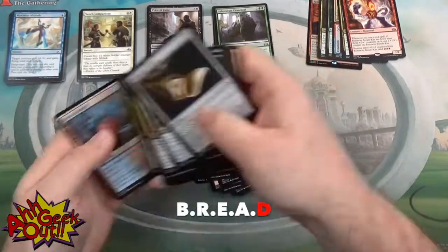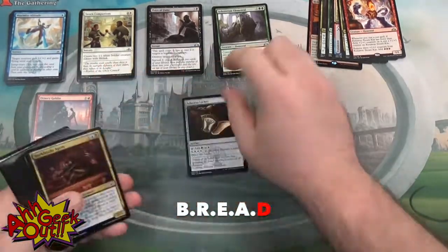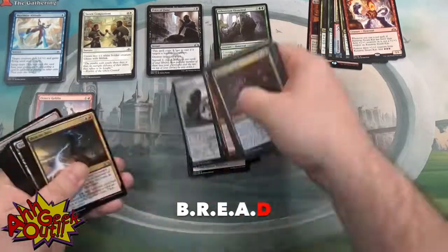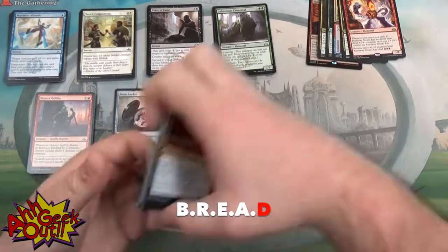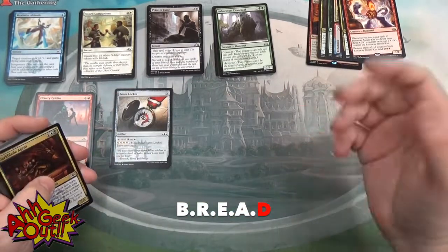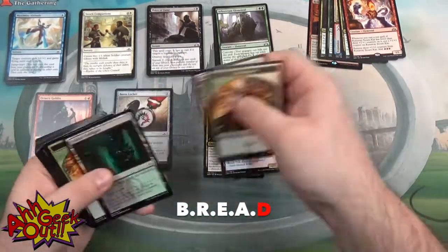D is for Dregs — anything that you're probably going to end up not playing on the day. These tend to be very high-costing creatures with no abilities or no evasion: 0/5 walls, 0/4 Krakens, or things that are just not going to effectively progress a game for you or help you try to kill your opponent. Those are the things you tend to leave by the wayside.